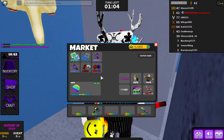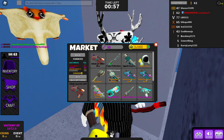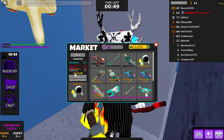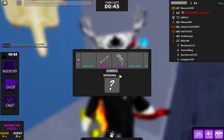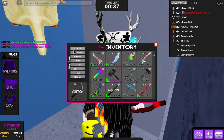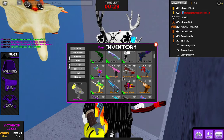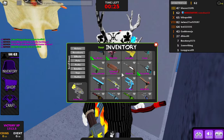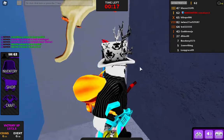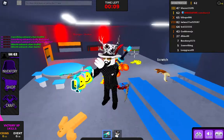First off, go to the shop — we have a brand new vault. Yes, that's right, it's called the Easter Vault. It's 500,000 coins, so I actually bought one. I got the Egg Blaster! That's actually pretty good. Oh there it is — I got three of them, nice!